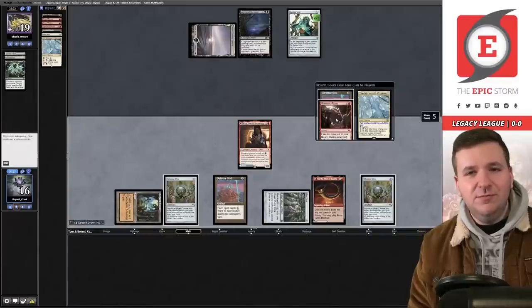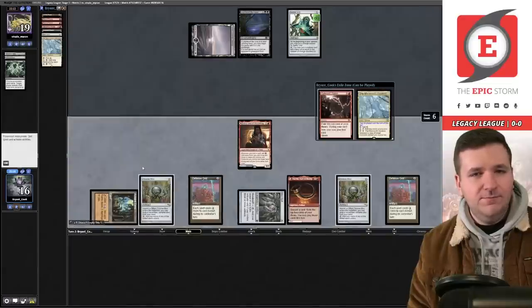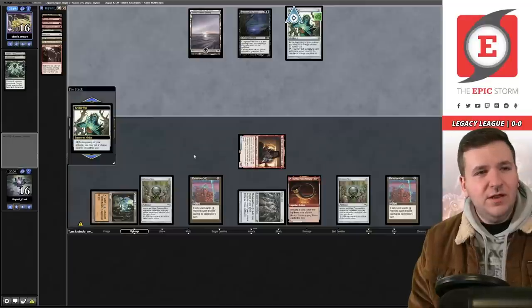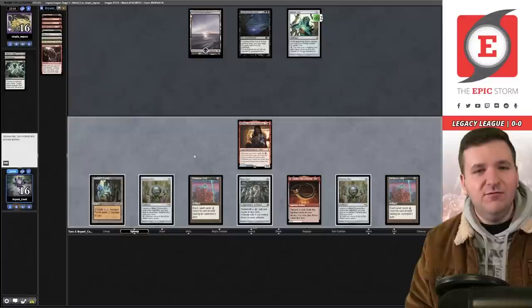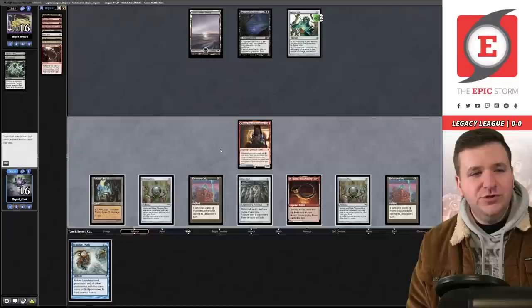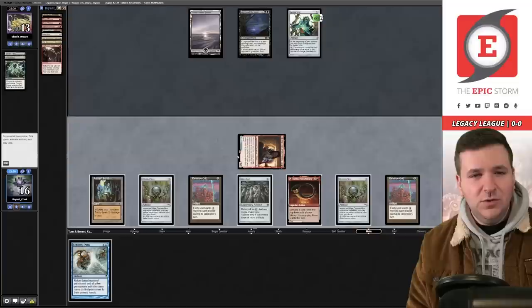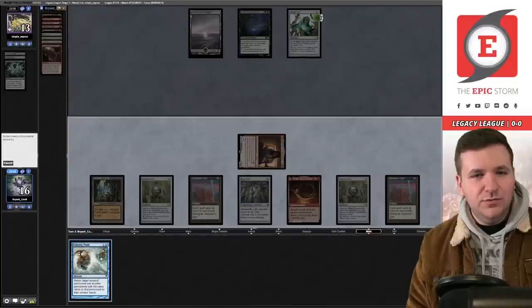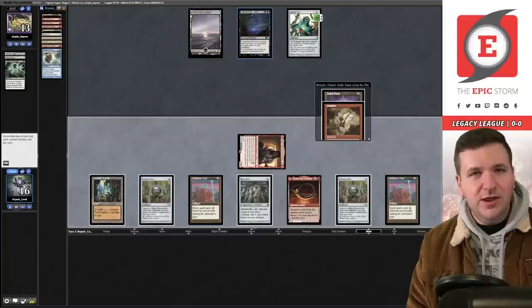I took a risk and it didn't pay off, but we're going to be okay. We play another Grid and swing — we have a lot of zeros. Opponent doesn't seem to have anything. I could bounce the Ley Line but I'm not sure that's what I want. We go to combat, no blocks. Discarding the Echoing Truth — I realize I could have bounced my Chrome Moxes to get more cards.